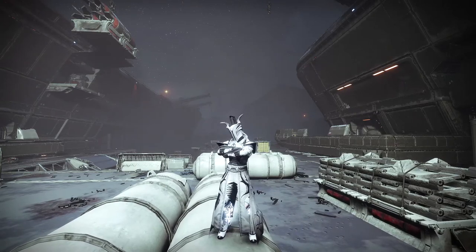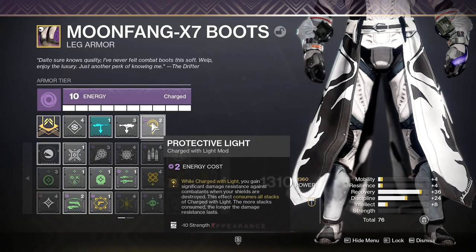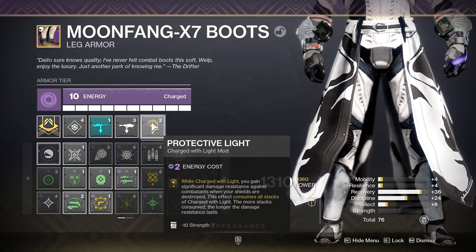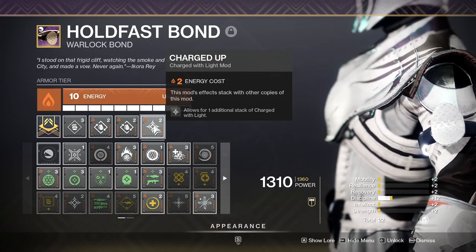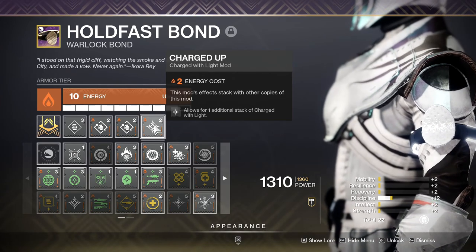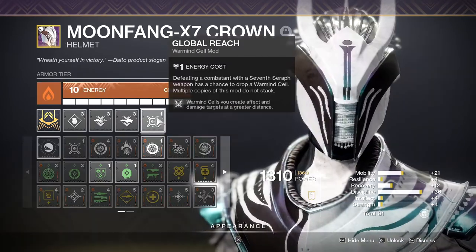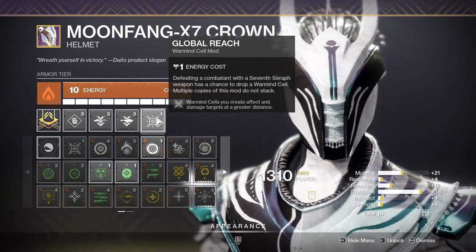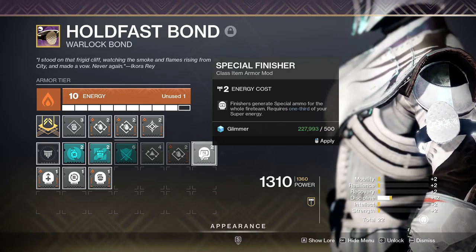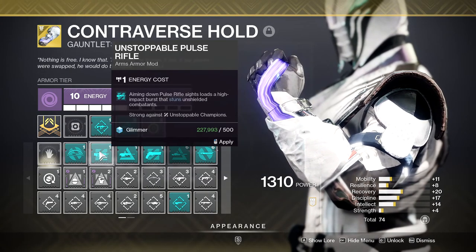If you watched my video on the Devil's Lair Grandmaster, the mod setup here is the same. If you didn't, here's a quick rundown: Protective Light — reduced incoming damage when your shields break as long as you are charged with light. It's nuts, just use it. Taking Charge so we can get charged with light. Charged Up so we can have three stacks of charged with light instead of just two — more stacks means longer Protective Light uptime. Reactive Pulse — a random pulse grenade that goes off at your feet anytime you take damage as long as you are charged with light. I went with Global Reach so I can make Warmind Cells with my Ikelos SMG. Our Hunter and Chaos Reach Warlock both ran Special Finisher so we could all be stocked up on Sniper ammo. We all ran Anti-Barrier Sniper mods. One teammate ran Unstoppable Hand Cannon mod, and the other teammate ran Unstoppable Pulse Rifle mod.